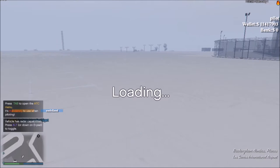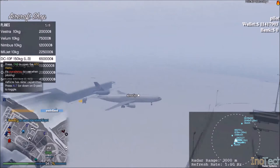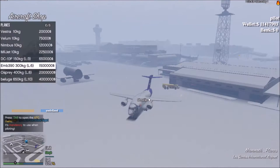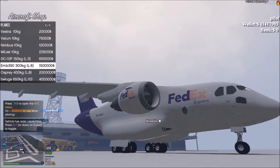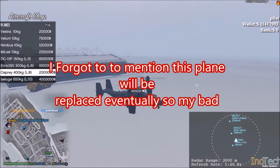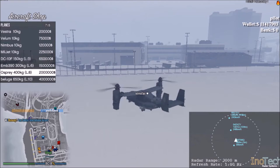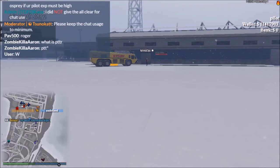We also have the Mill Jet. This is the start of the cargo planes — the DC-10, the cheapest of the cargo planes. After passenger I will be showing cargo. Here is the EMB 390 — kind of looks like a whale, a bit screwed up on the textures in front, but if you zoom in it looks a lot better. Here is the Osprey. I haven't decided if I'm going to use the DC-10 or the Osprey yet. I'm not going down to the Beluga — it may be in the aircraft shop but it's not in the game; selecting it would force a re-log.